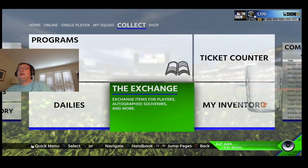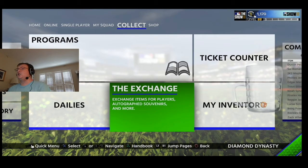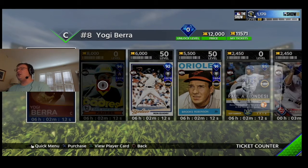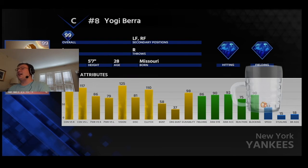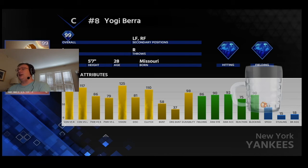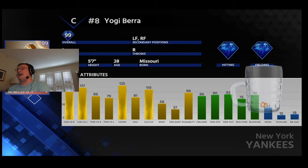As you can see, in this game I finished silver 88, whereas in 17 I finished diamond level 100. Similar to 17, they had a ticket counter. I unfortunately never unlocked this Yogi Berra card, but that is something I kind of wanted to do. This is the first year where stats went up to 125. Just as an example, his vision is maxed out and that contact versus both righties and lefties is extremely good.